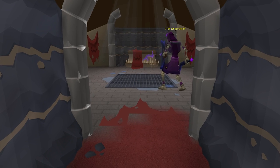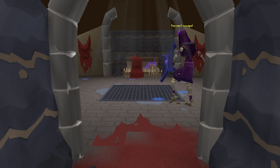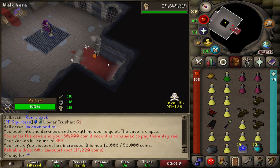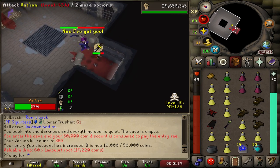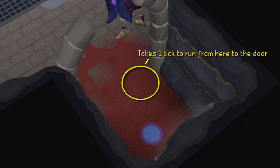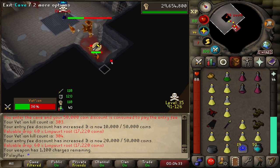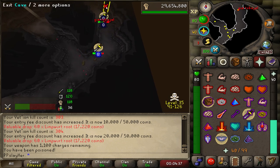Of the three new Willy bosses, Vedeon is the only one that will move towards you, but not actually attack you directly, so we can use this to our advantage. As you drop down, run towards the exit and stand here. Then proceed to do the entire Vedeon kill from this spot. The reason why we're doing this is so that we can have a quick getaway when PKers drop in. Since we're only two tiles away from the exit, that means we need just one game tick to escape. And since PKers have to wait for the animation stall to get into the lair, you theoretically should be able to get away 100% of the time.